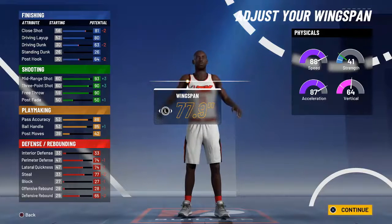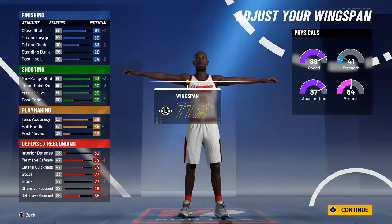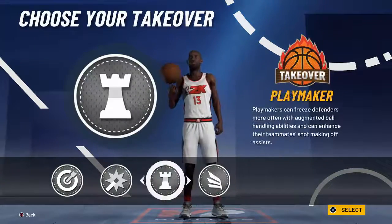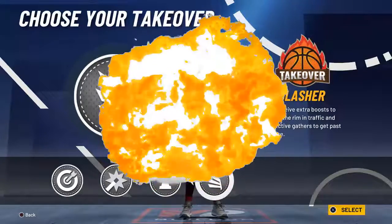I think our perimeter defense will be fine at 74 — that's about how much lateral quickness non-defensive builds had last year, so I'm not too mad at that. We've got 85 ball handling, which means we can speed boost off the dribble right away.